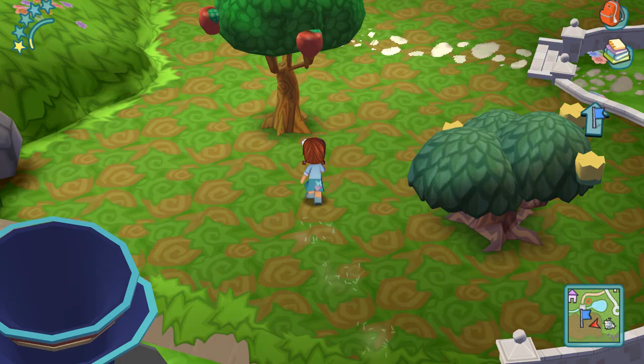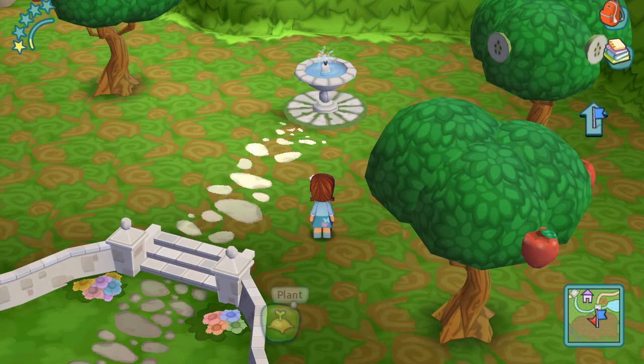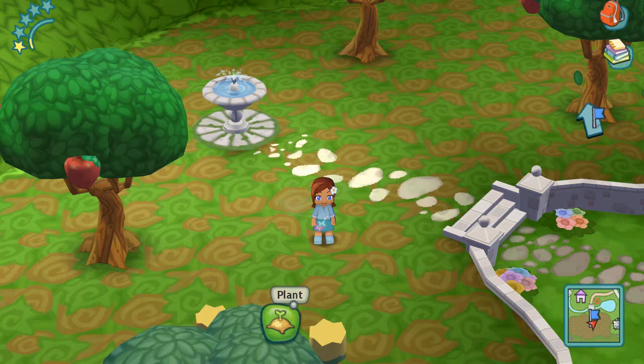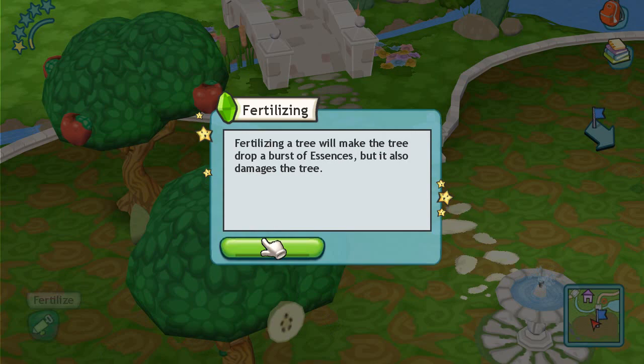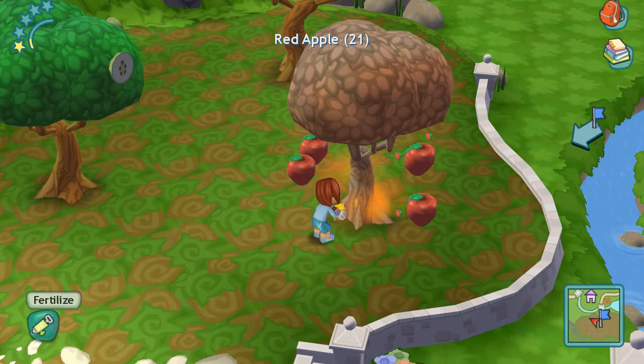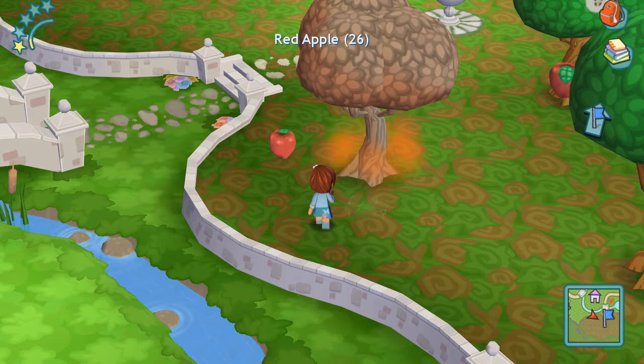I'm not sure if this is the right area... actually it is! They gave us an option — oh, we can actually fertilize stuff. Fertilizing a tree will make the tree drop a burst of essences, but it also damages the tree. Wait — okay, wow, we actually got a lot of apples! That's good.